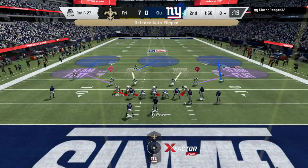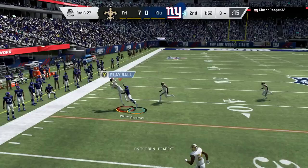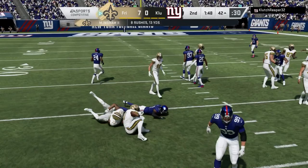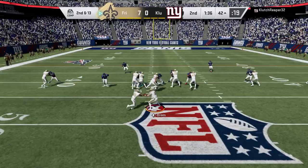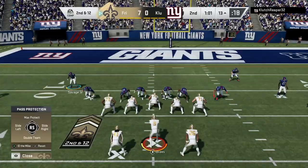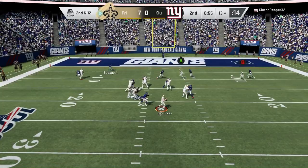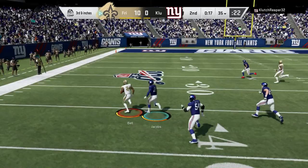DeShaun Watson gets dropped for a huge loss by Marcus Davenport - third and 27. Time to bring out all the cornerbacks to hold them. Marcus Williams gets a diving interception. Aaron Donald disrupts everything - he had the box stacked. I'm giving it to Mark Ingram on the outside, trying to get those blocks. Aaron Donald shuts it down. I try max protect but Aaron Donald gets through again.